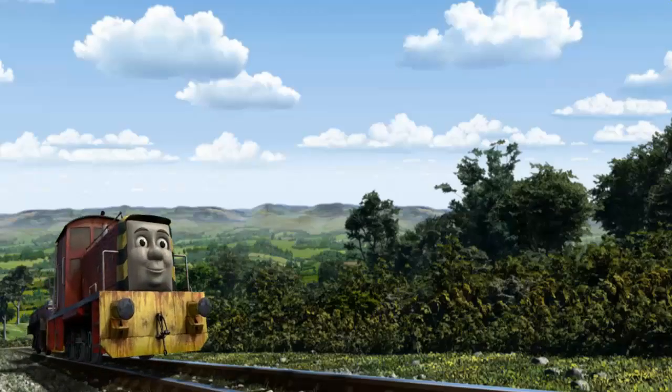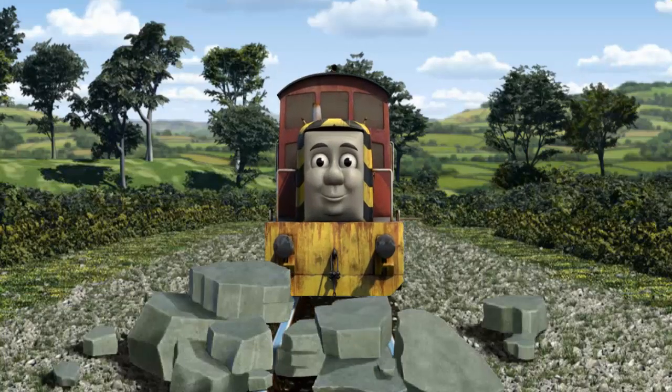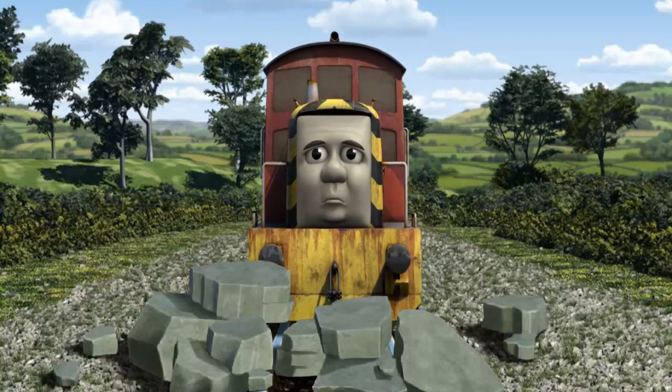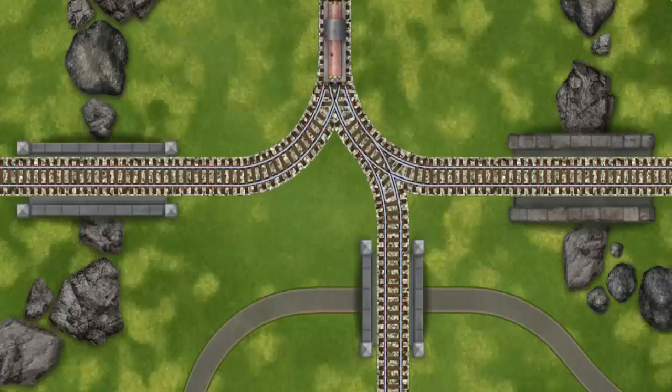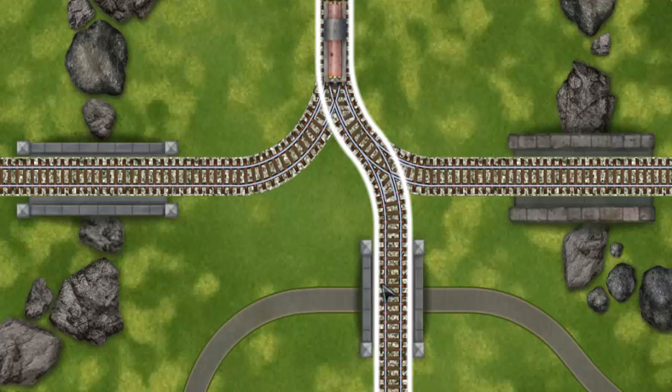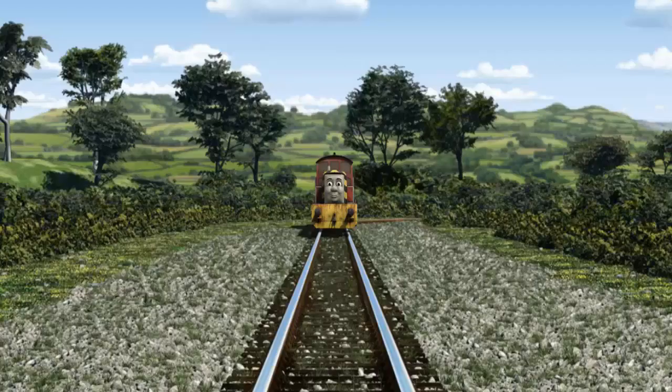Salty went through the countryside. Suddenly, the tracks were blocked. Salty had to stop. He would have to go another way. Help Salty find the track that goes over the shortest bridge. All clear!